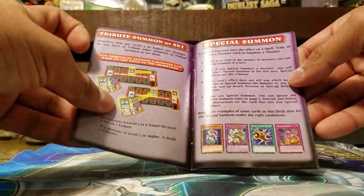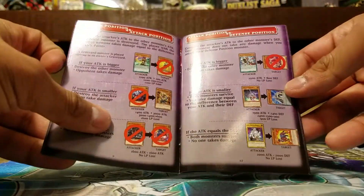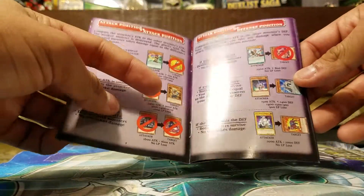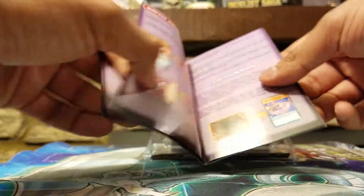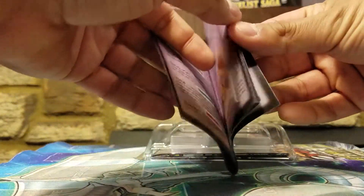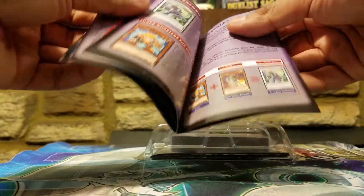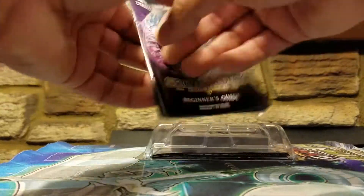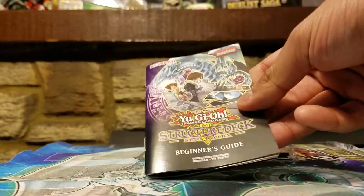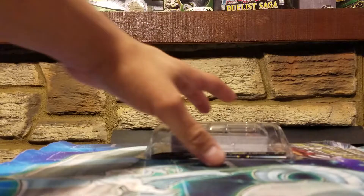It tells you little strategies, tips and tricks about stuff you have in the deck — different combos you can make, different things you can do. There are several combos in the deck. It kind of teaches you how to attack, how to defend, how to change battle positions, flip summon — all the little stuff you need to learn how to play the game. How to synchro summon, exceed summon, fusion summon — all that's in here. So if you're getting new into the game, this is a good thing to pick up, just so you can pick up how to play the game pretty easily.